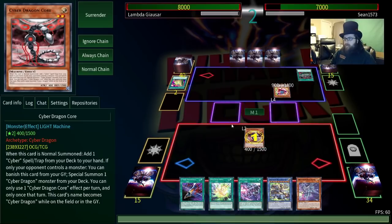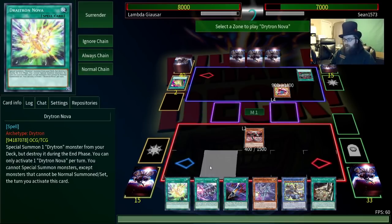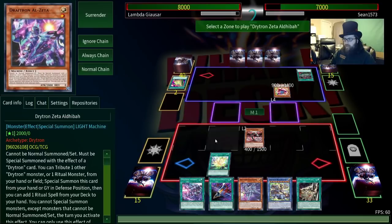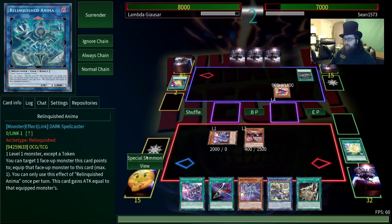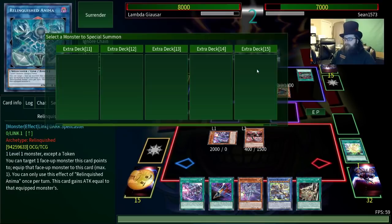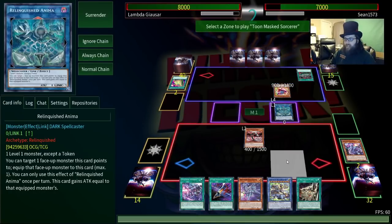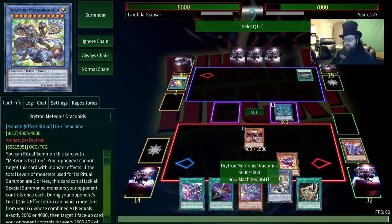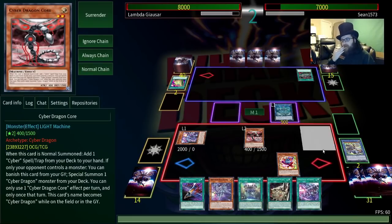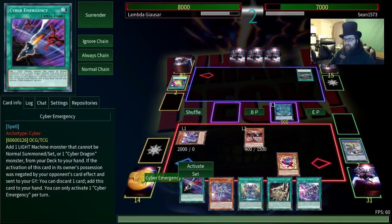So we're gonna go ahead Cyber Dragon Core — search ourselves out a Cyber Repair Plant because we've already got the Cyber Emergency. Then we're gonna Nova — summon the one that gets the ritual spell. And then let's give them the slurp — Anima — drinkies for me, just like I always wanted. Unfortunately we're gonna see a lot of: if I get floodgates I'm screwed, and if I don't get floodgates I'm just gonna win in like a turn and it's gonna be sad for everyone involved.